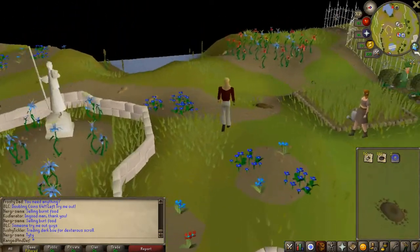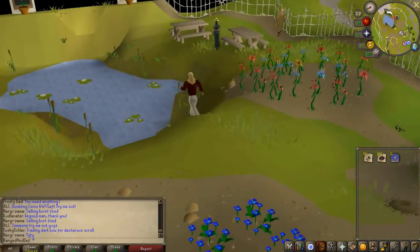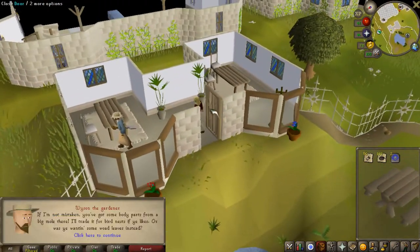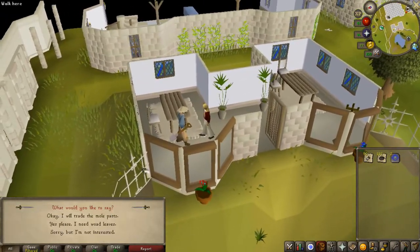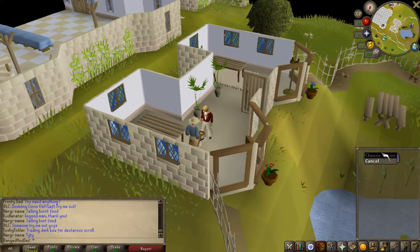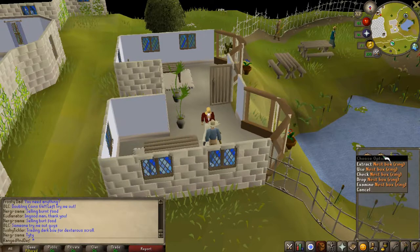All you're going to do is come up here and talk to Weiss the gardener. He'll say something about mole parts, and then just say yeah, I'll trade in the mole parts. Then you get some boxes — we have a ring box and a seeds box.